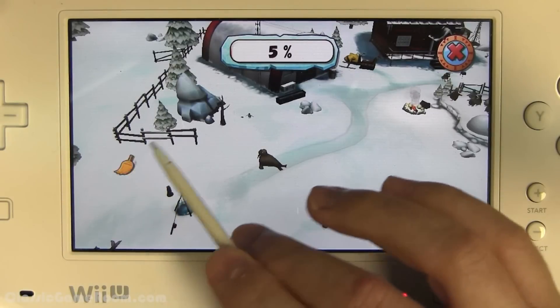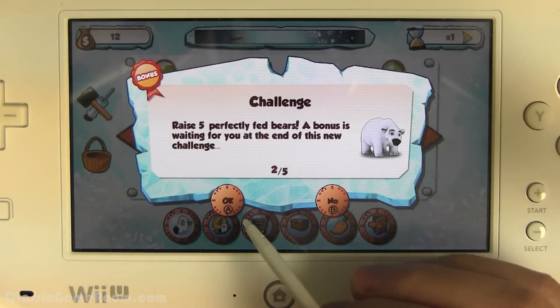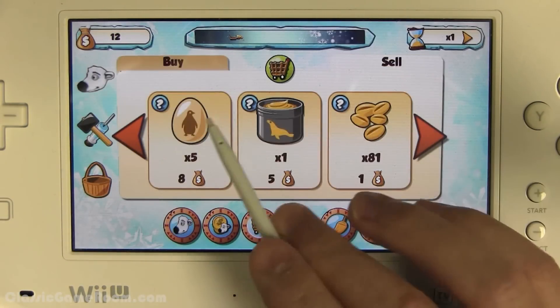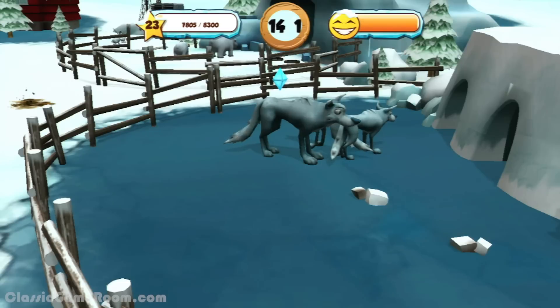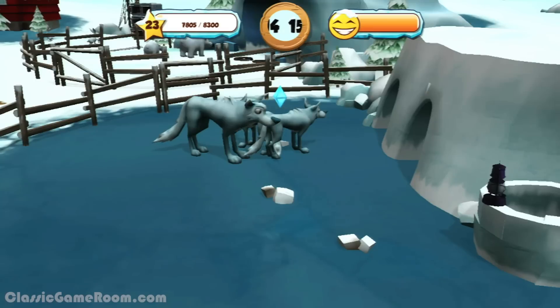What I like about these games is the gamepad. My Arctic Farm is kind of like a DS game, in a way — you play the entire game on the gamepad with the stylus, and the television just sort of acts like the top screen on the DS, giving you a display. It's an approach that works really well with the Wii U, and I think it shows a lot of potential for bigger simulation games — different ones that actually change.